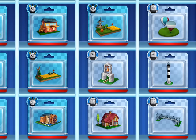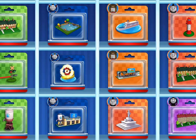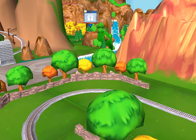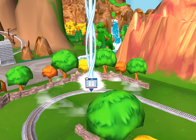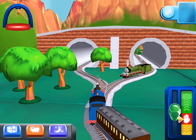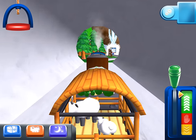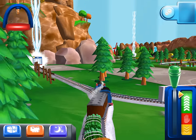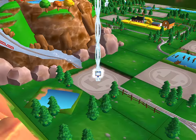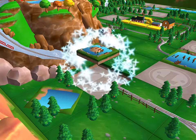Which special surprise will you choose this time? Follow the beam of light to find your surprise pack. Excellent! Just slice across it or tap it to open.